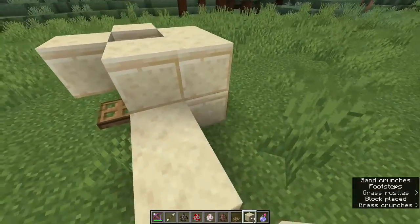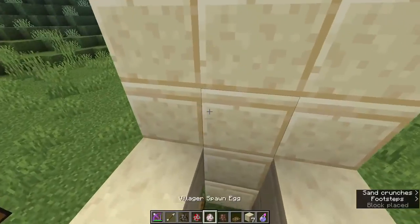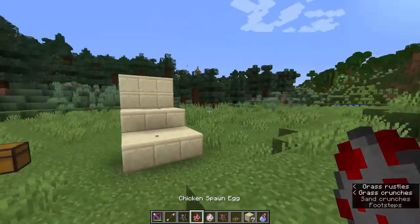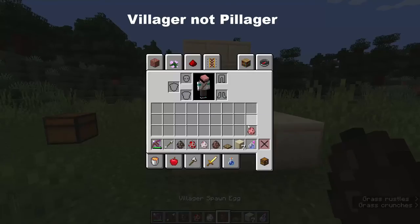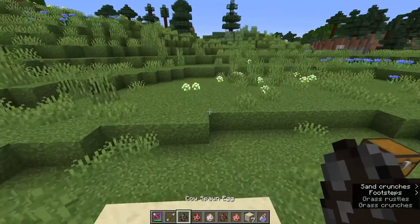You can also make a little stairway if you want to do it like that. Now you want to get all of your animals in. I chose the cow, the chicken, the sheep, the pillager, and also the pig. How to get them all in I'm going to show you in a second.